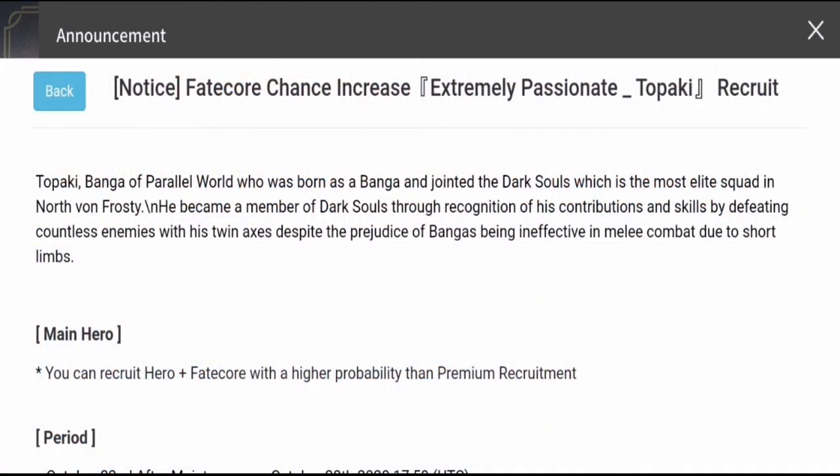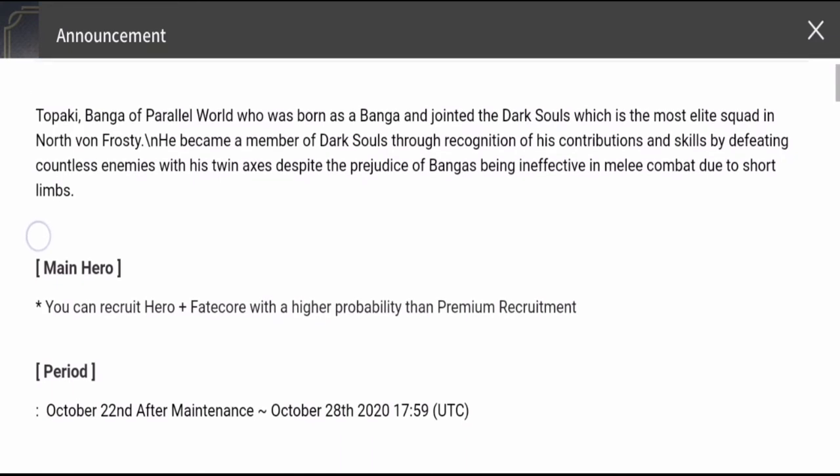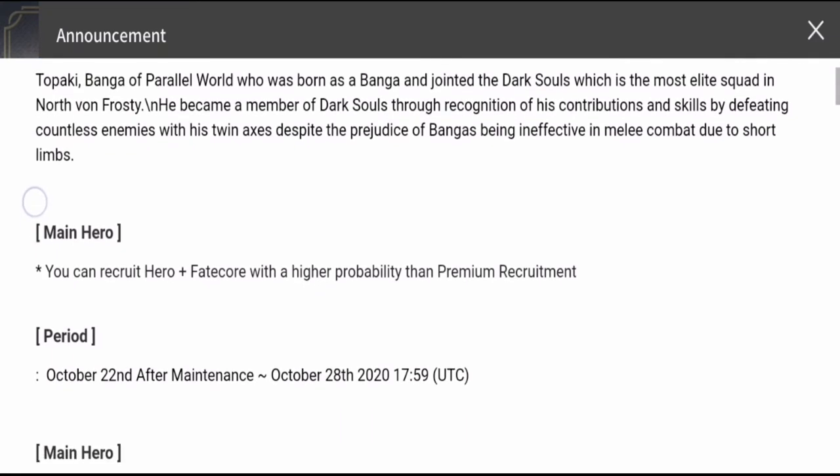So here we are with a notice of Fatecore chance increase — Extremely Passionate Topaki recruit. Topaki is the sixth or seventh member of the Banga family — I can no longer count because there are a lot of members. But he is the first of the Banga family which has a blue Fatecore.